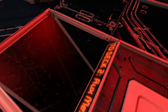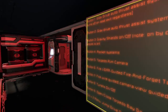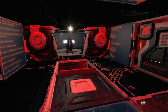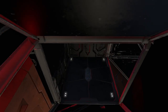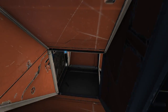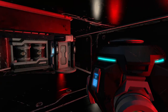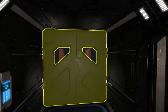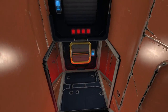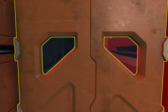Going down a little further, we reach the medical bay. In this room here there's a medical bay and some servers on the other side. Further down on the back is the main medical bay with a seat on the side, a medical station, and a gravity generator.